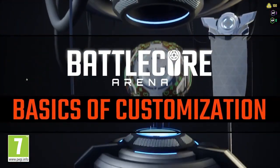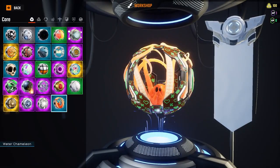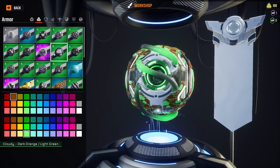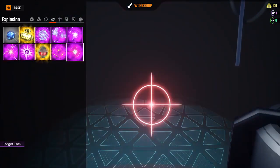Almost every part of your core can be customized. You can choose whatever combinations best suit you, your playstyle, or even match your team's theme. Match your armor to your core and play around a bit. Add some light and movement. When you eject an enemy, they will explode to match your fit.